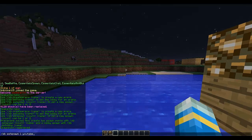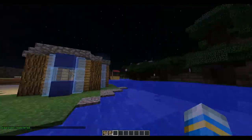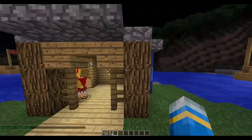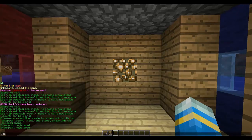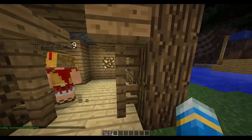Now let's fly over to the blue spawn and set it as number two. Try not to go too close to anything or it may glitch out. I'm in the middle of some water which is very good. Now we set that, and let's set a lobby, so we do /sb set lobby and YouTube.